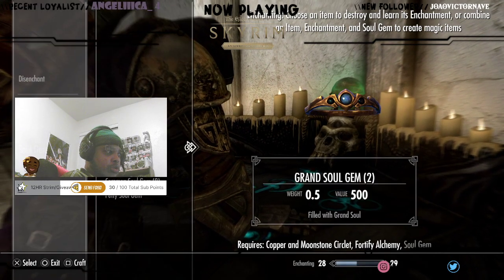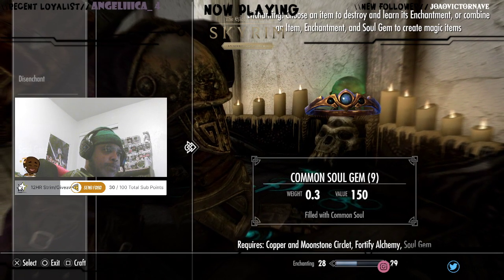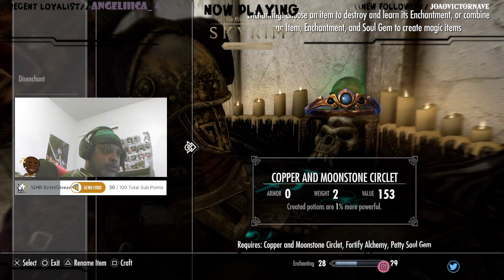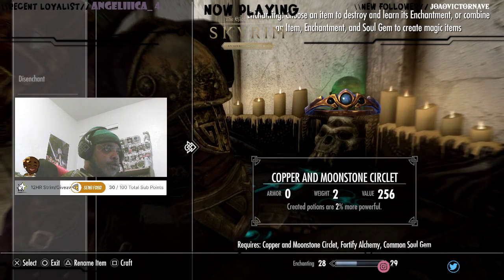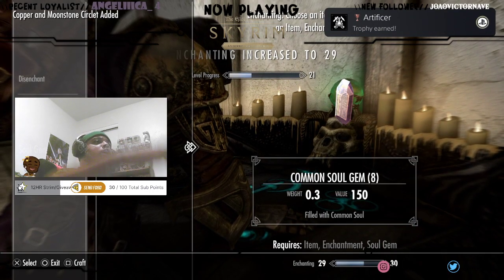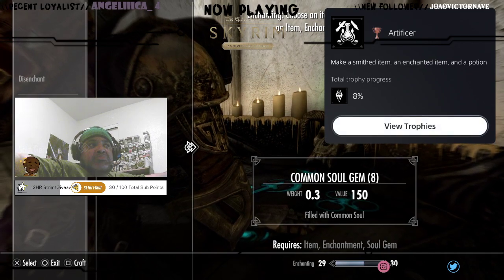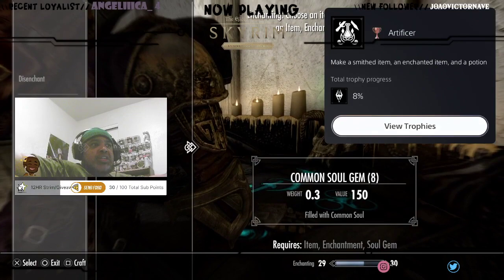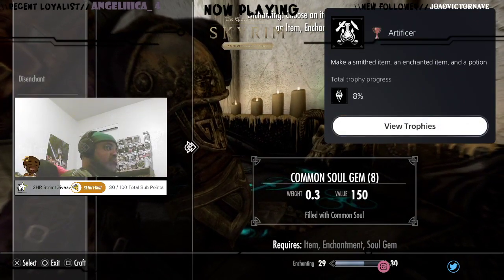And then you just use a soul gem — we'll use a common. That goes at 256. All right, this is where you can enchant. You guys know I am on a platinum challenge run — trophy run: make a smithed item, an enchanted item, and a potion. Yes, let's go. Thank you.